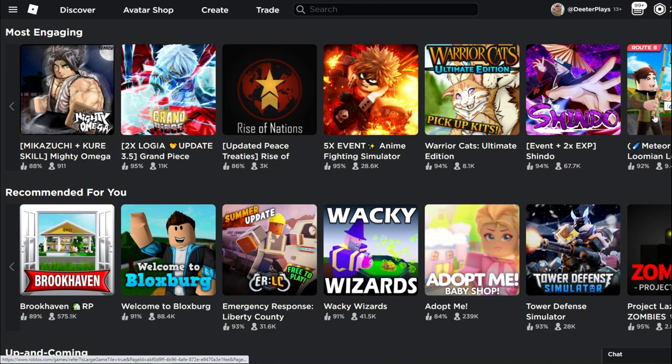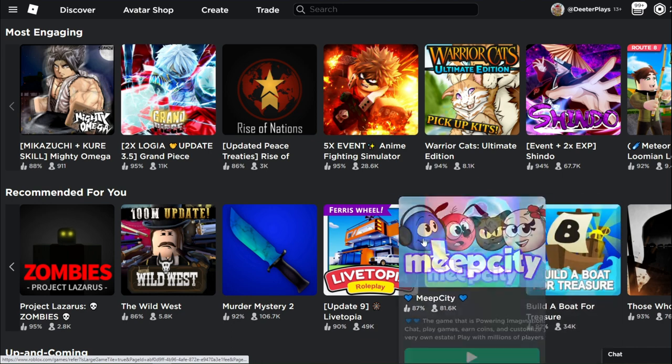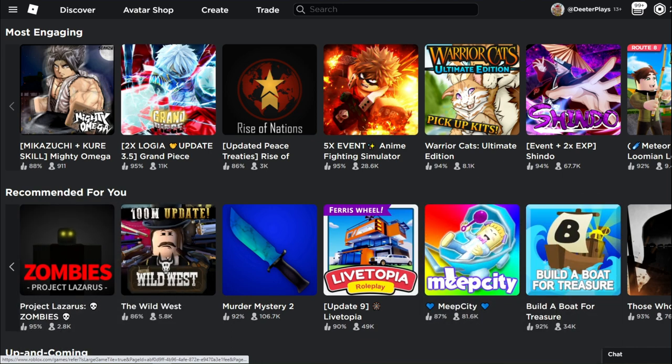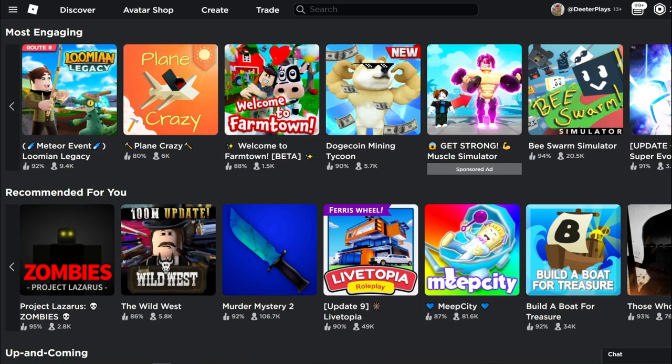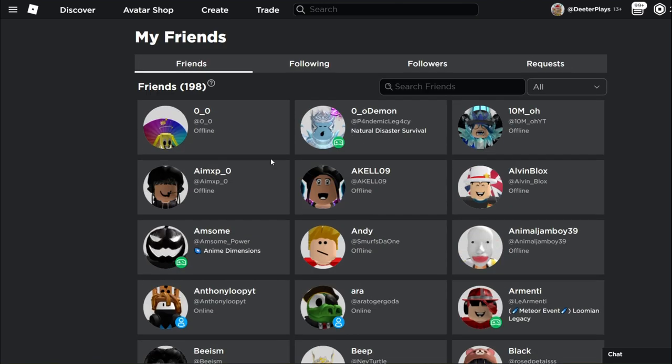One thing to note: it looks like not all of the thumbnails actually work with the hover feature. The item on the furthest right of your screen doesn't seem to trigger the expanded view. So keep that in mind — it may just be a quirk of the layout for now.